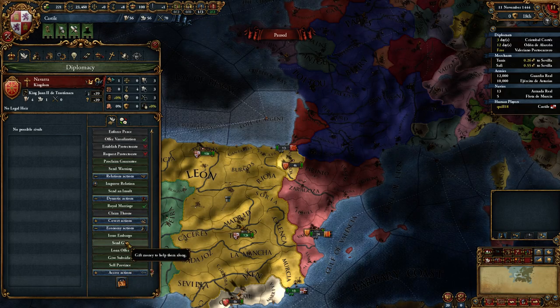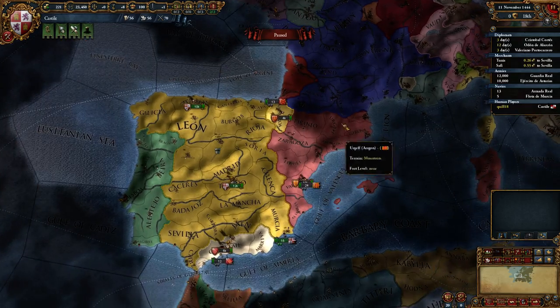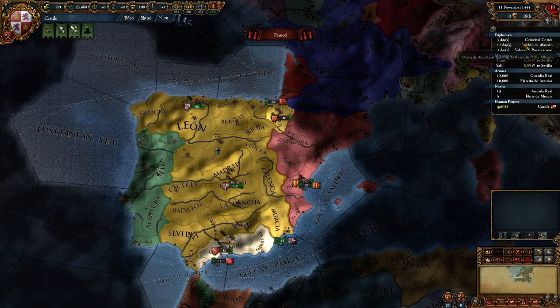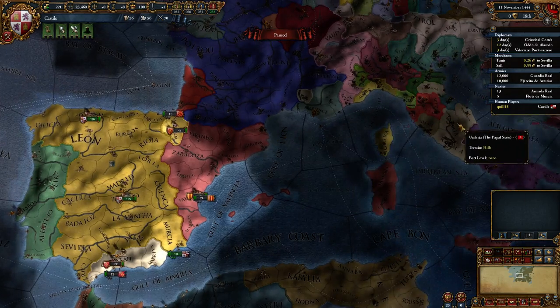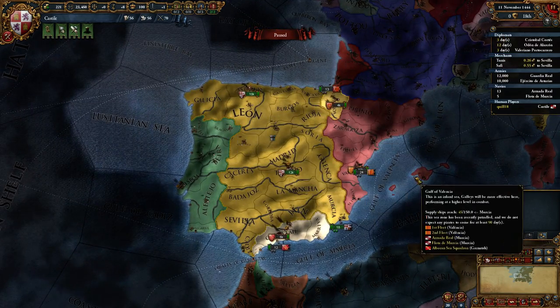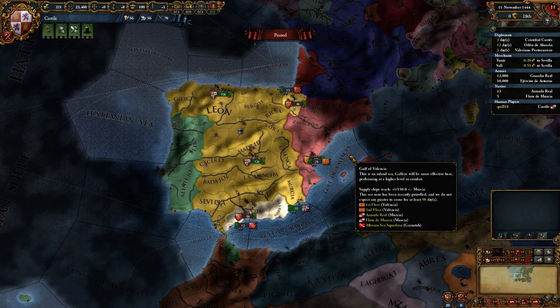We can also send them a gift — send them money. So let's go ahead and send the royal marriage offer. All our diplomats are now gone. It's going to take three days for the Navarra and Portugal diplomats to make the round trip, and 12 for Roma. In a day we'll get an answer to all three requests, and we know they're going to say yes, which is good.